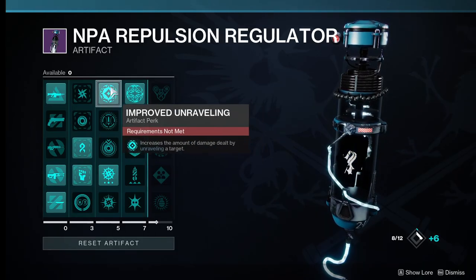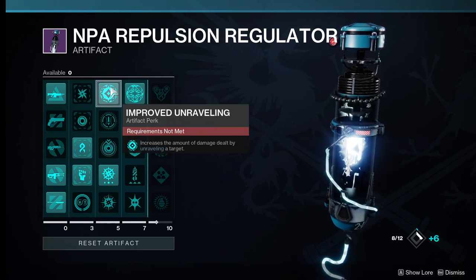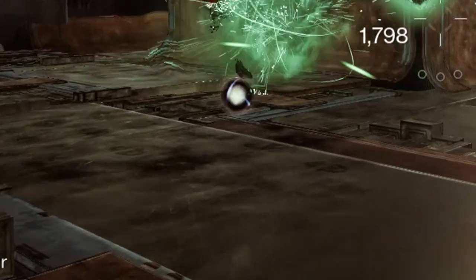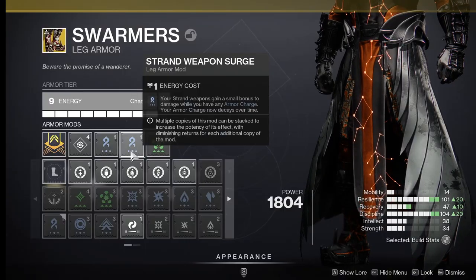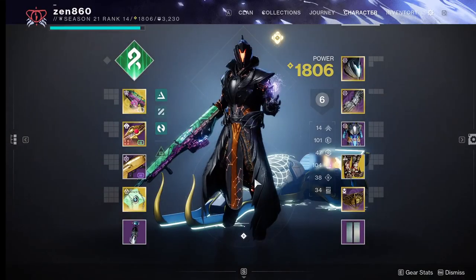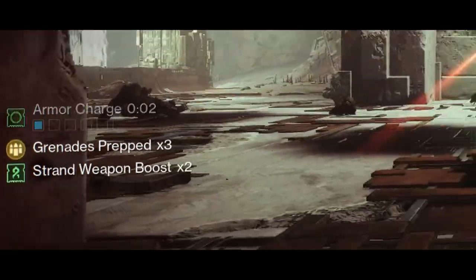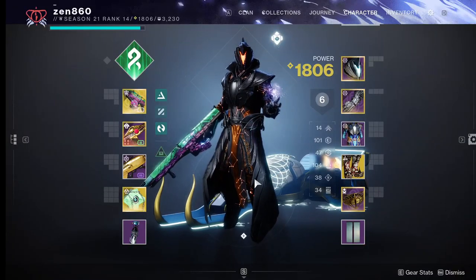This damage becomes even stronger by slotting on Improved Unraveling, which increases the damage of Unraveling. Now remember, we get Woven Mail by picking up Orbs of Power, which we will get for multi-kills with Strand Weapons via Strand Siphon. This then gives us a 17% damage bonus via Strand Surge. So to sum that up: picking up an Orb of Power gives us 50% damage reduction from Woven Mail, a 17% damage bonus from Strand Surge, and Unraveling Rounds. Absolutely insane stuff!